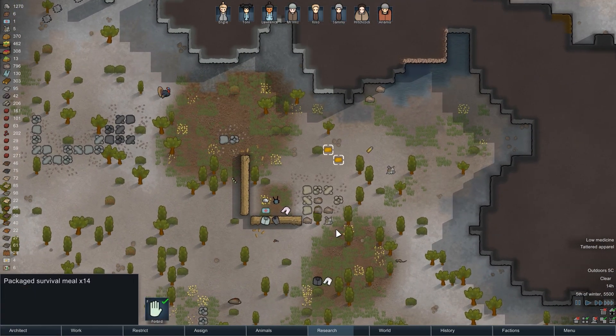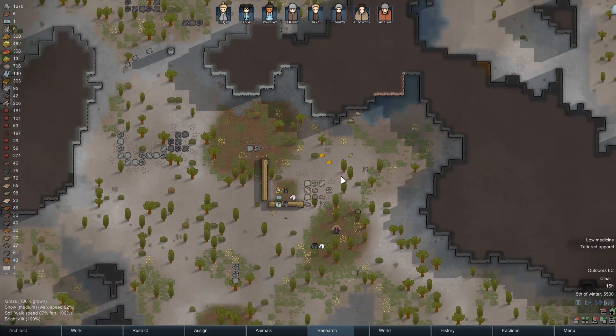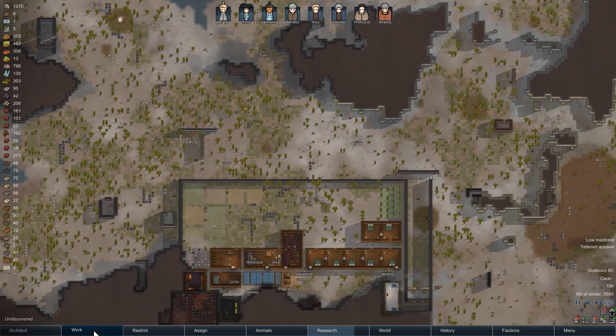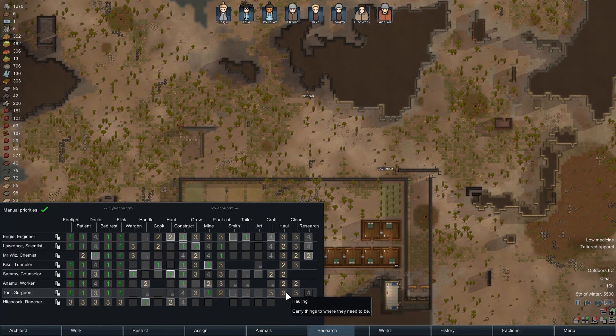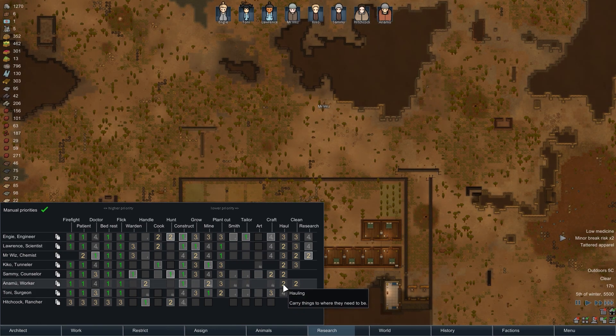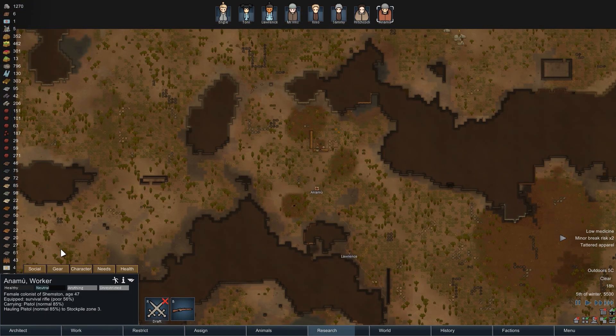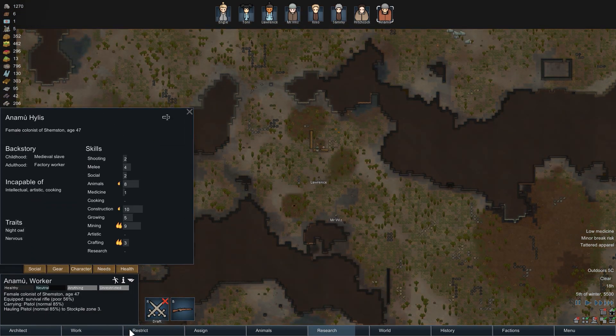14 survival meals there as well — lovely. It's quite a fair bit here. If that turkey eats my survival meals I'll be so upset. Let's push some people up on hauling. Not Tony — Tony, I'm going to go down on hauling because she's got a peg leg, so she's not getting anywhere too fast. Anamu has a fast walk speed so you're probably really good for this.